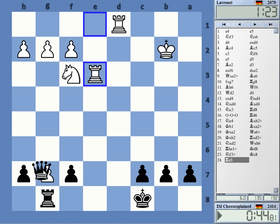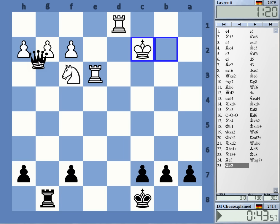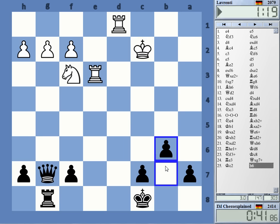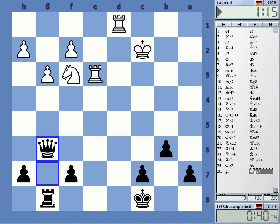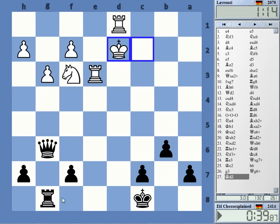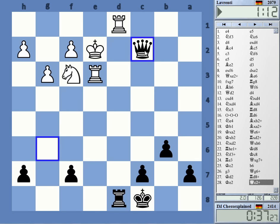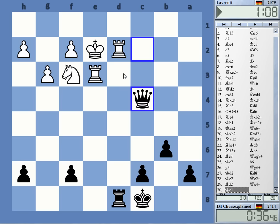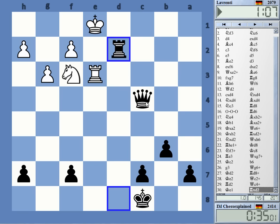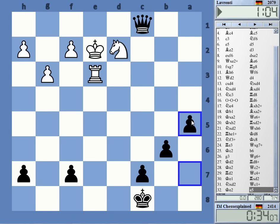Getting rid of that pawn is really important. Rook g1 — better make sure that I'm not back-rank mated. Check — this is certainly a useful check. I think I'm going to trade — it's nothing, check.